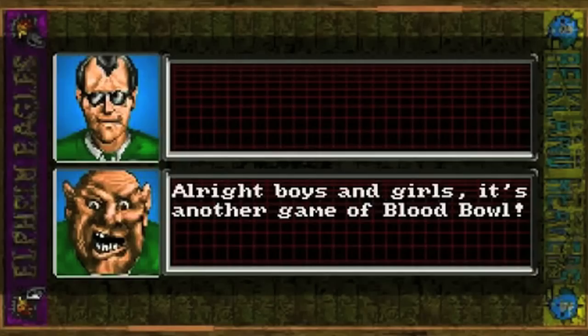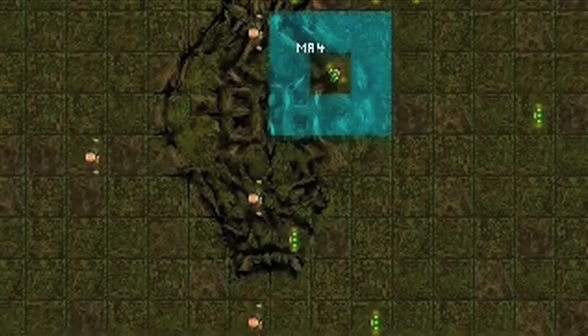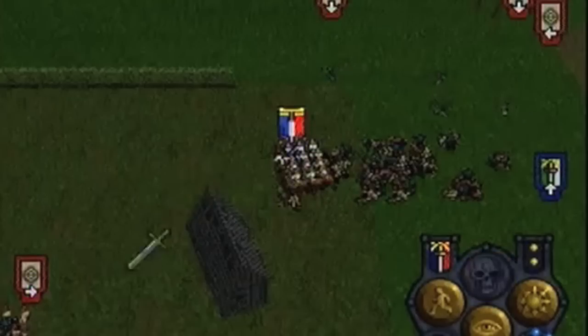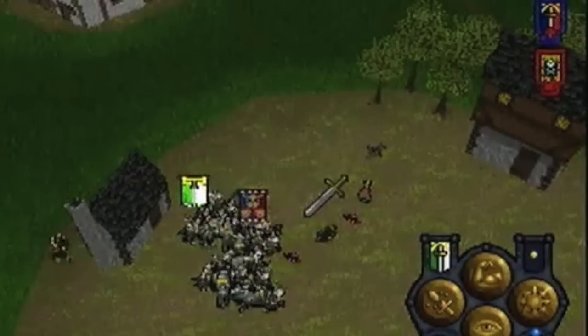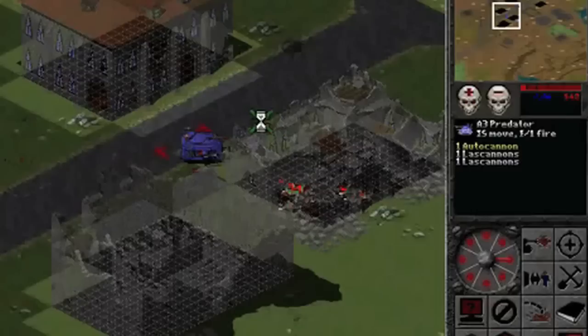The first Blood Bowl game arrived on PC the same year — the brilliantly brutal Warhammer Fantasy version of American football. Real-time strategy game Warhammer: Shadow of the Horned Rat came to PC and PlayStation in 1995, giving us the closest thing to date to Warhammer Fantasy's epic tabletop battles.